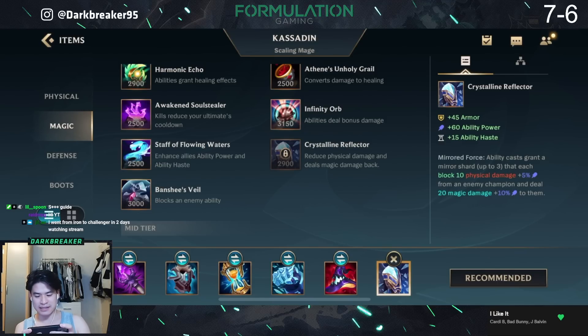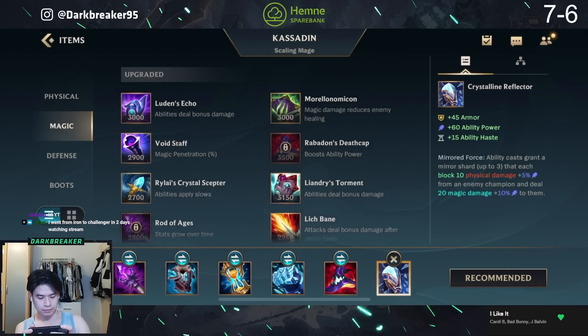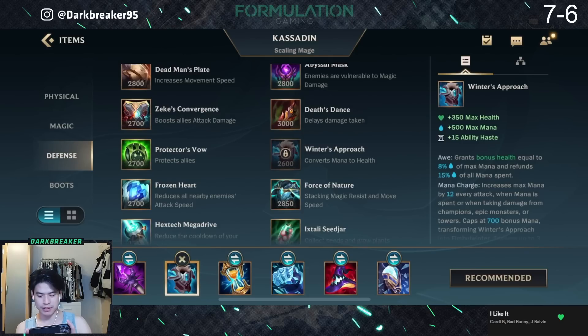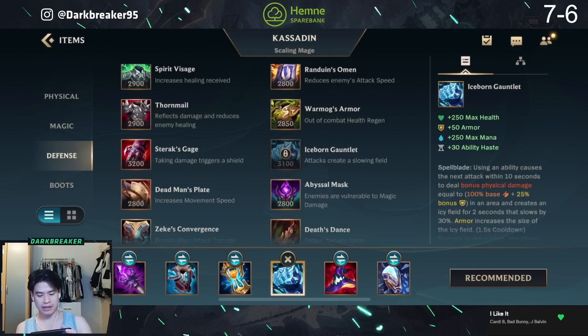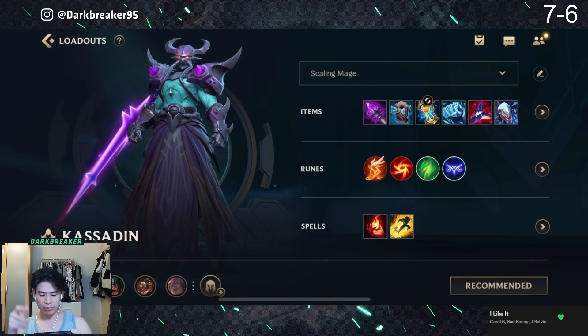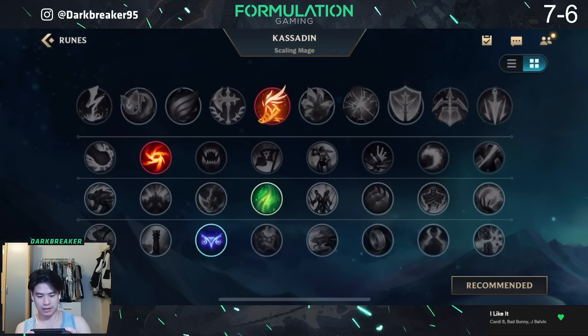Crystalline Reflector gives you amazing stats and even more armor plus damage block. And if you want more damage you can always switch in the Void Staff in the late game. I actually had the most damage in this game even though I tanked the most — a very interesting build you should definitely try out. We played against three challenger players who are also three legend players at the same time, so actually a very cracked lobby for a ranked game.